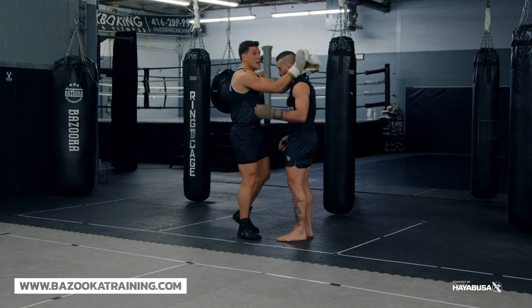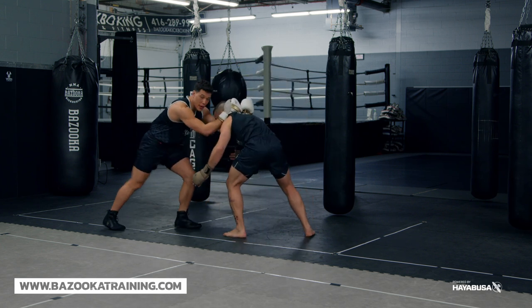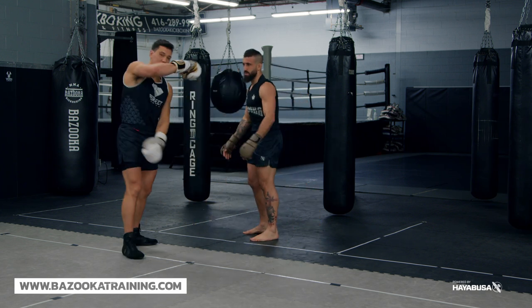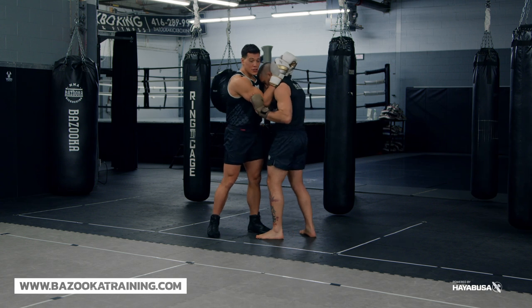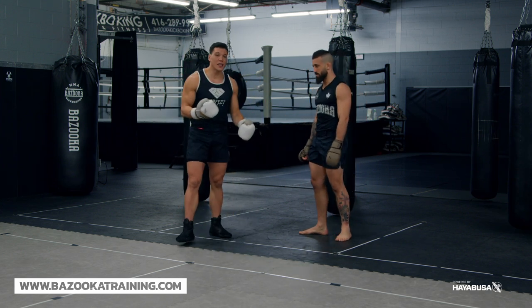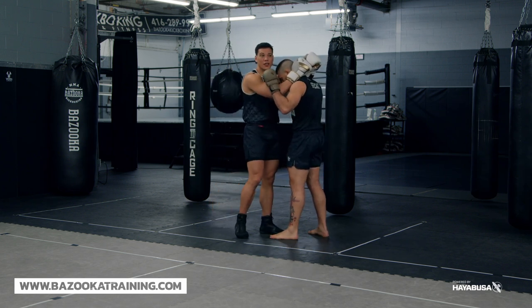Point five: as strikers we like the tie clinch, but against a wrestler in MMA that's not the position you want. Yes, I can knee from there, and if Matt shoots under I can use my elbows as a frame, but a lot of wrestlers will grab the kneeing leg and knee-tap you — now you're on the ground. Even worse, they can pop your elbows up and go underneath. Once they get under your elbows and get that body lock, you're gone for the ride.